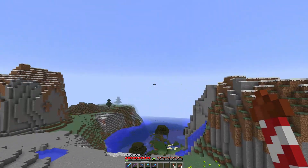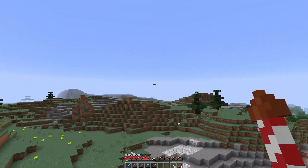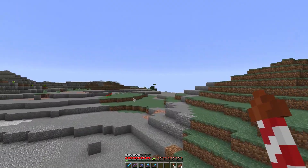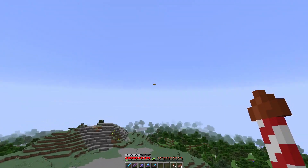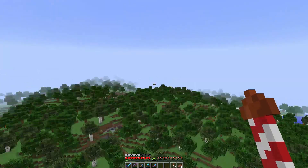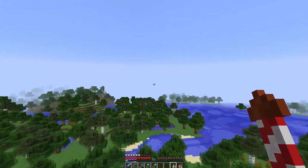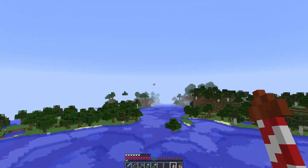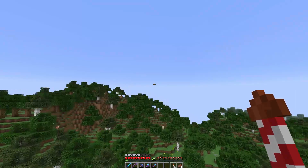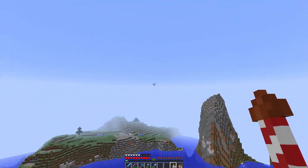That kind of goes off into a swampy area that way, not sure if that's what we want. That's chickens. That goes off into a forest. I guess we can see what's on the other side of this forest. If it opens up into a plains, chances are we can get some horses — I don't think horses will spawn inside forests.